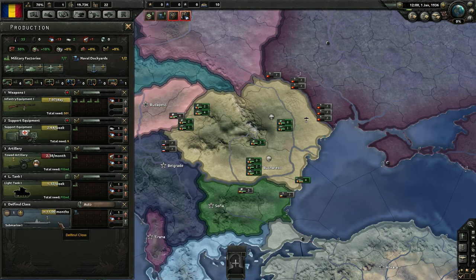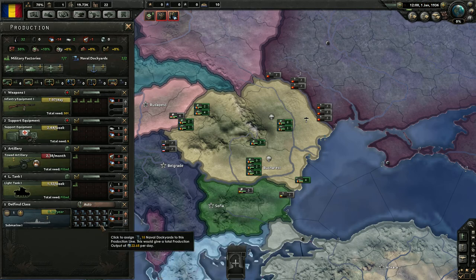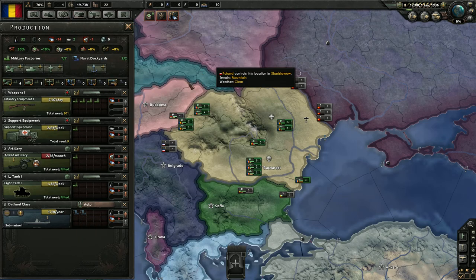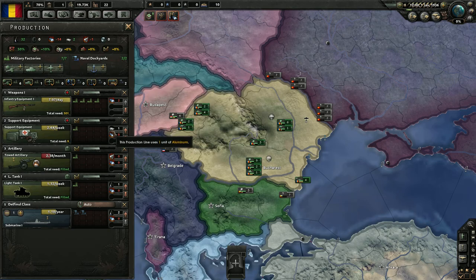We do have one remaining dockyard — we're making subs. That's probably good with our current infrastructure. We could switch it out for destroyers or convoys. We don't have the best naval research, so we'll probably eventually need to do some of that. But for right now I think this will be okay.